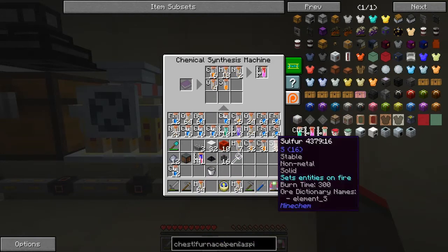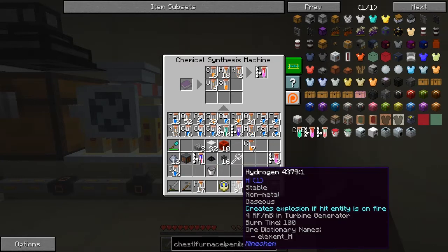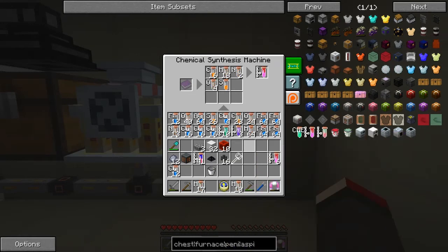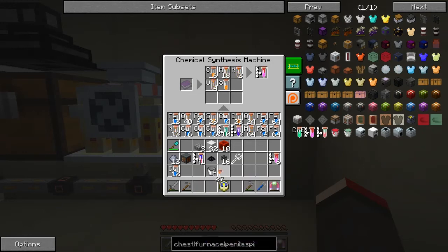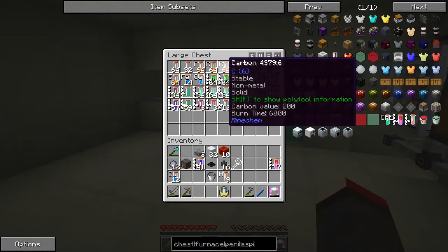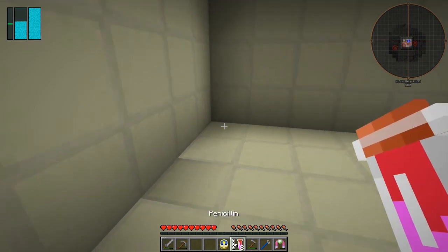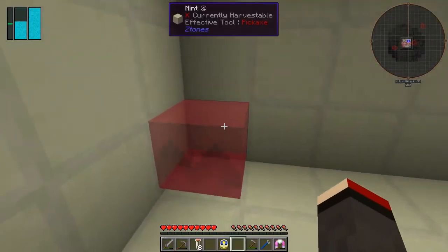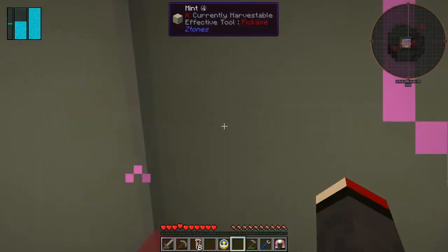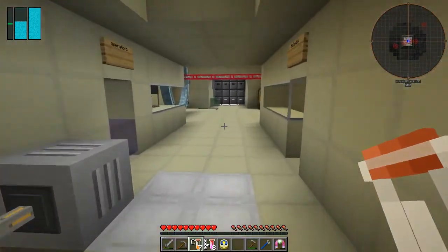We need eight of those so we're going to get three... and again six. We're using up quite a lot of hydrogen. Seven... I'm probably missing either hydrogen or carbon - carbon I've been missing. You basically need eight. Let's put a block down and try it in this corner. If it doesn't work, it doesn't work. Regeneration 4 for 40 seconds - it does work!